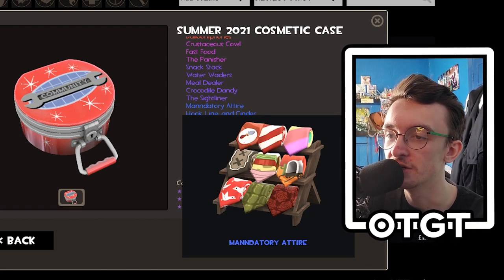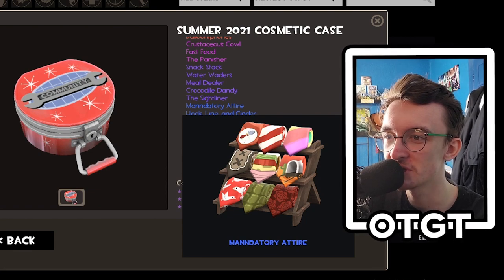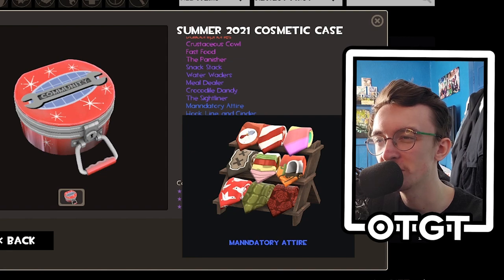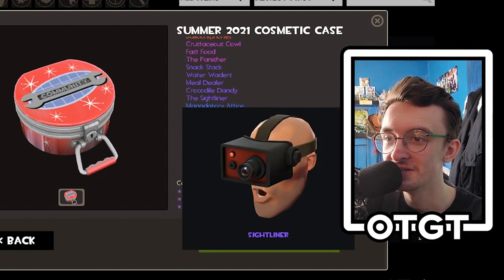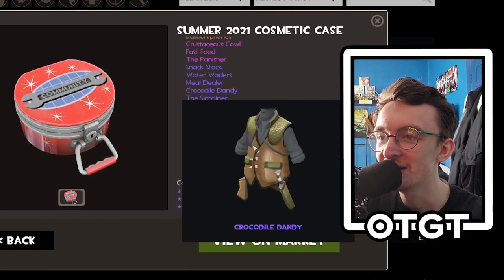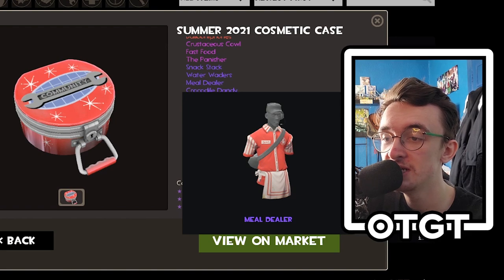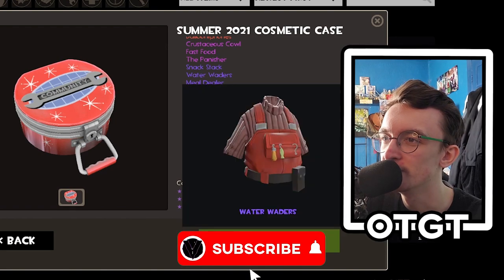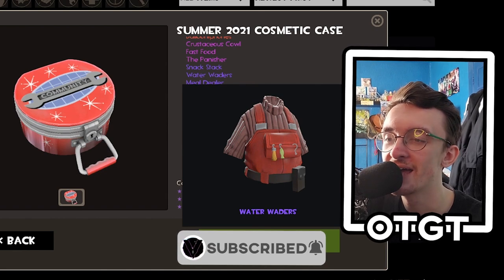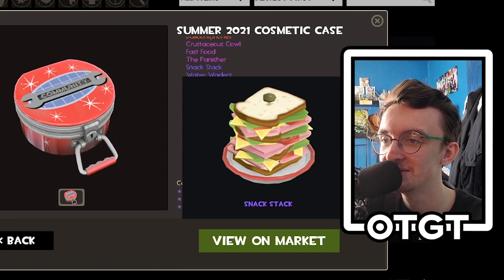Hook Line and Cinder, okay — another fish item. We can build a fisherman sniper and I would not be opposed to that. Mandatory Attire — oh, is this different ties for the spy or is it like a backpack for someone? That'd be interesting. The Sightliner — he's pogging, of course he is. Crocodile Dandy — yep, it's the crocodile set for the sniper.